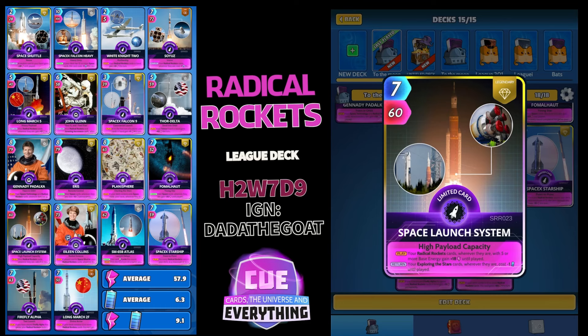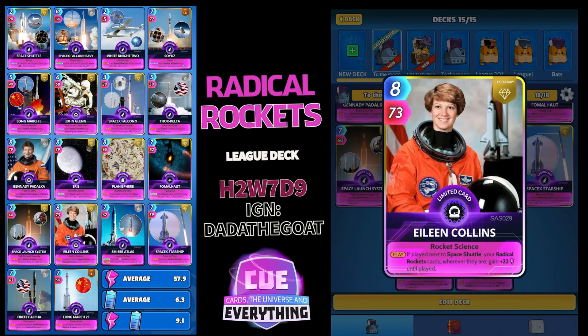Space Launch System: 7 for 60 — a limited legendary card. Your Radical Rocket cars wherever they are with five or more base energy gain plus 18 until played. On the return, your Exploring the Stars cards wherever they are cost minus 1 until played. Very nice.